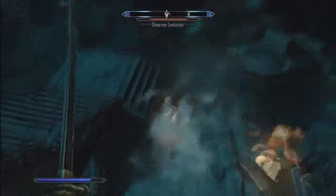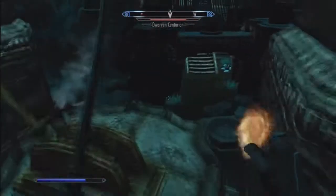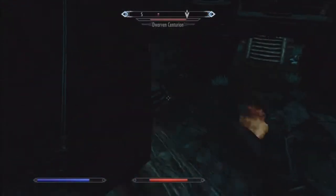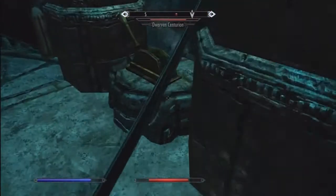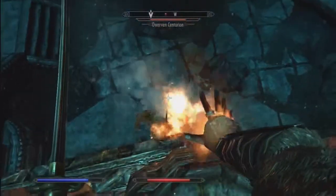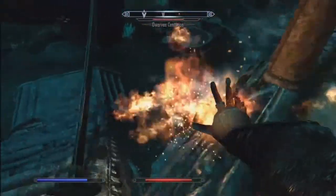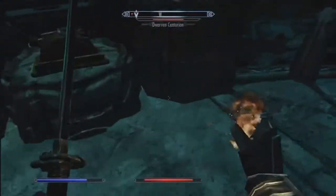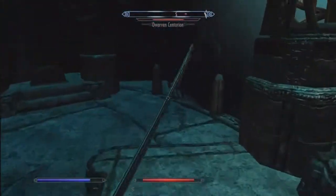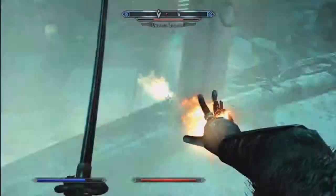I figured out that all you have to do is go up to the top of this little thing where you activate the lever, and he can't really get up there if you move over to the side. Because he moves to the closest position to you, and apparently his artificial intelligence doesn't know how to get to you. You just have to stay away from it if it starts going up the stairs — you have to go all the way to the right.